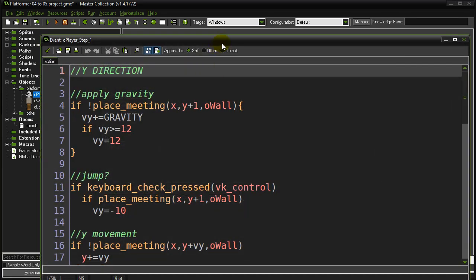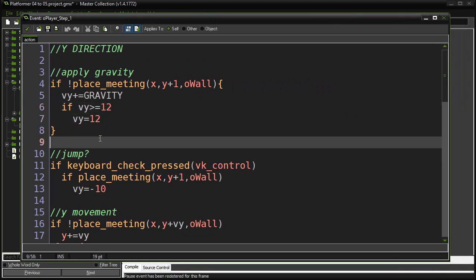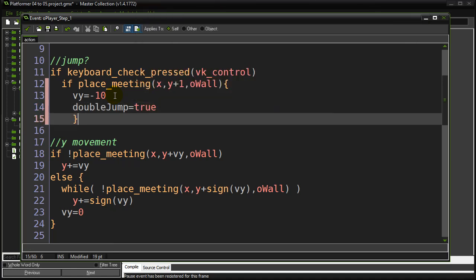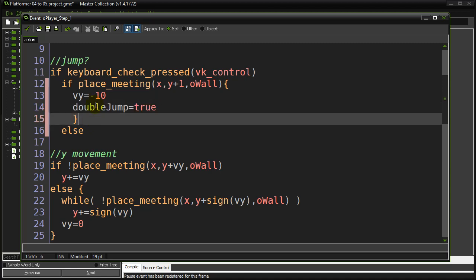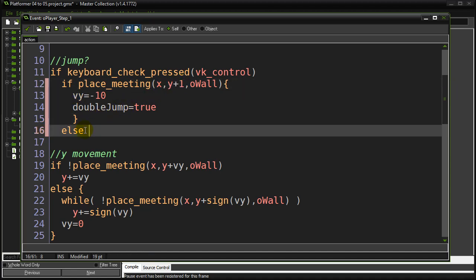So that's a boolean variable that belongs to the player. I'm going to use this in the step event. When I detect that they press the control key to jump, I'll check if there's a wall piece underneath them. If so, they are allowed to jump — I set their VY to negative 10 — and I'm going to set the double_jump variable to true. This reminds me that next time they try to jump, yes, they can do one more jump. That's when they take off from a natural jump from ground level. Now I'm going to have an else here because that's not the only condition that allows them to jump.